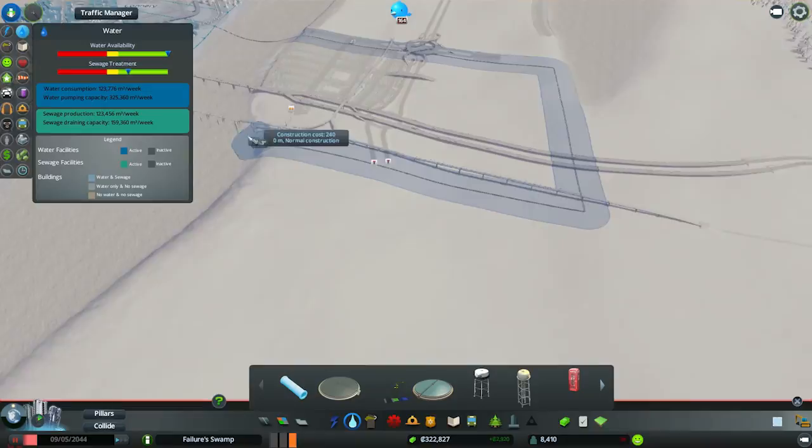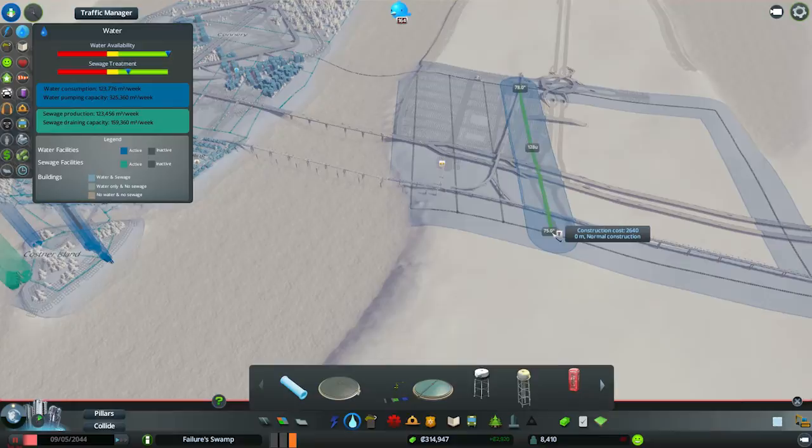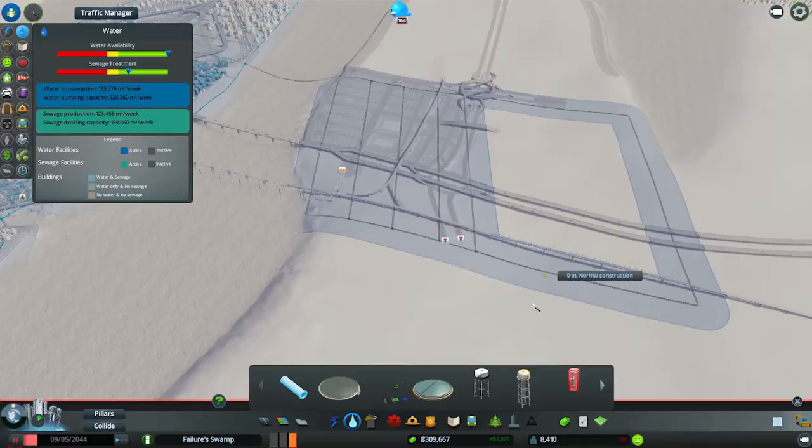Let's take it all the way over there. This whole area is going to be fully industrialized, which should provide plenty of jobs for those who have a blue collar. And then back over in Connery, I've got enough space to add quite a lot more housing, so we should be able to fulfill the needs of this new zone without too much hassle.